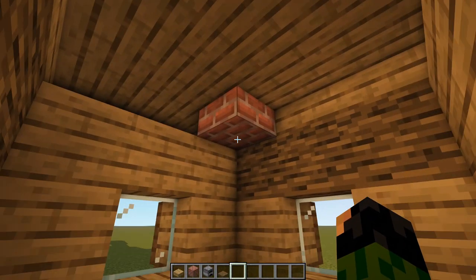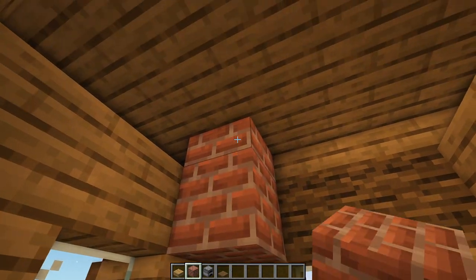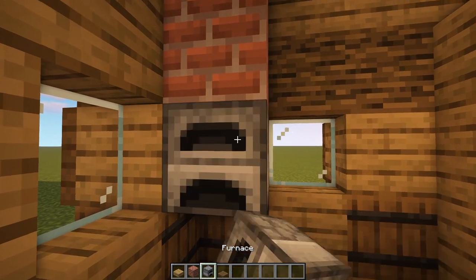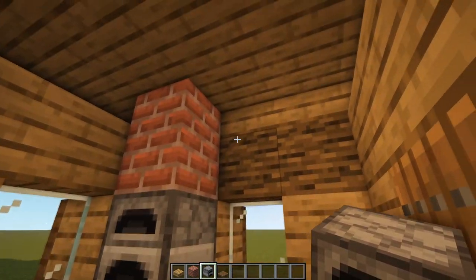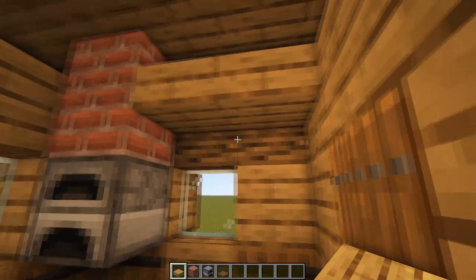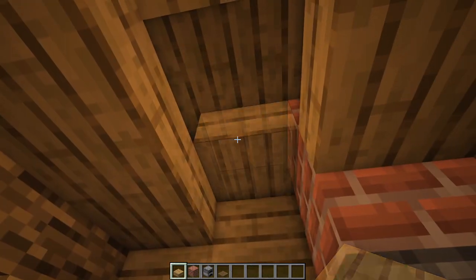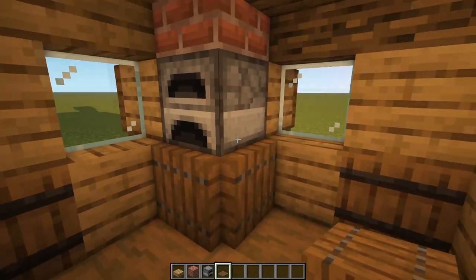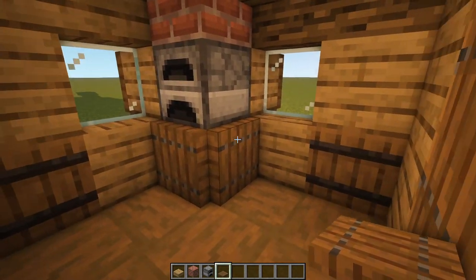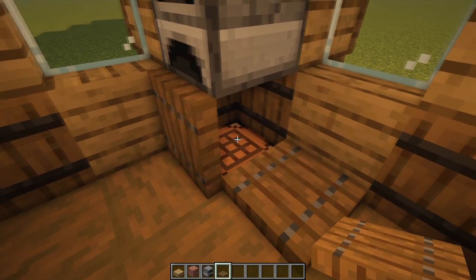Now we need to add in our ceiling and complete our chimney design. Place a brick block underneath that one with a furnace underneath — it makes sense having the chimney attached to the furnace. Then place two slabs next to the oak log, three on the other side, and three more in the middle. We can add in two spruce trapdoors to make it look like the furnace is being held up by some sort of table, which also doubles as a way to access our crafting bench.